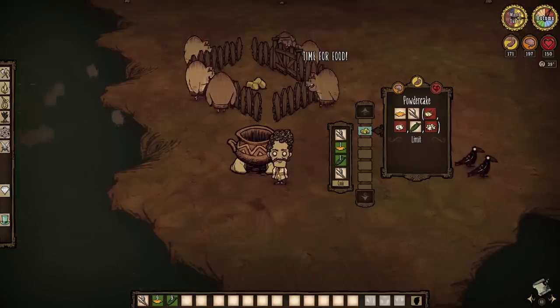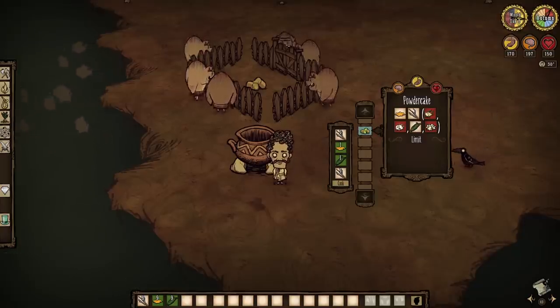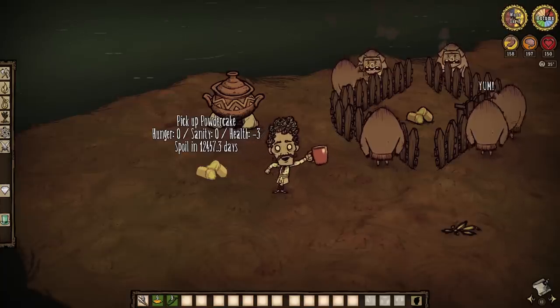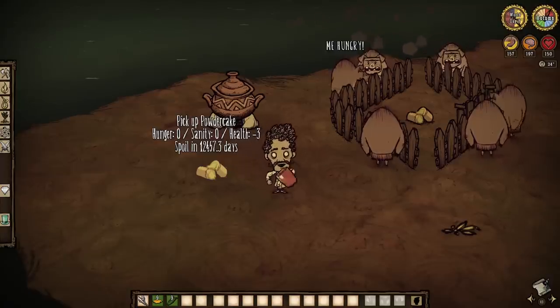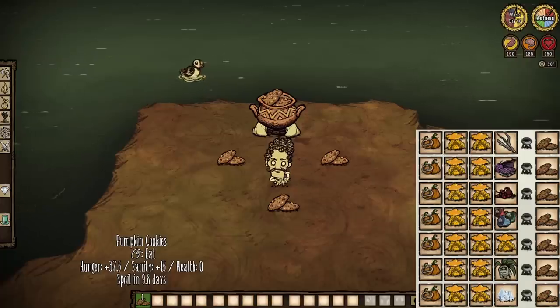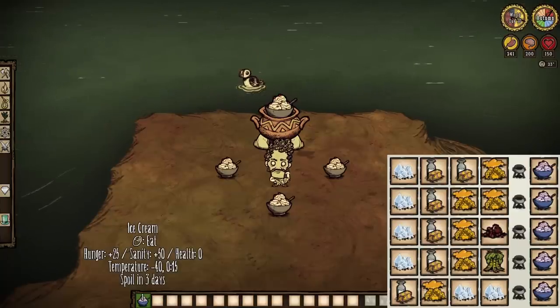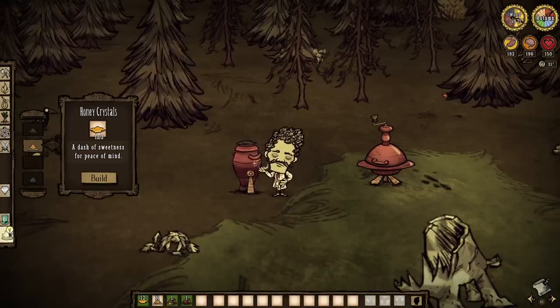Powder Cake is the ultimate bait, requiring corn, honey, and a twig at the very least. It's not really a dish to be eaten — instead it's meant to be used as mob bait for what feels like a bloody eternity, as the spoilage timer is over 12,000 days. Two honorable mentions that don't exactly require honey but honestly kind of do: Pumpkin Cookies — 37.5 hunger, 15 sanity, zero health — and Ice Cream — 25 hunger, 50 sanity, zero health, with a temperature decrease mechanic.